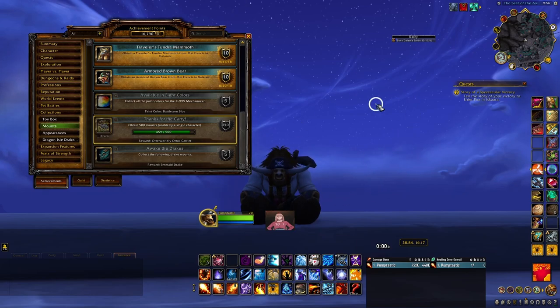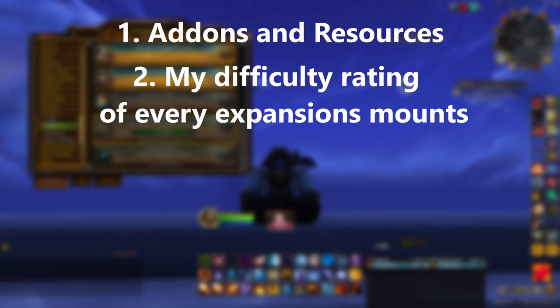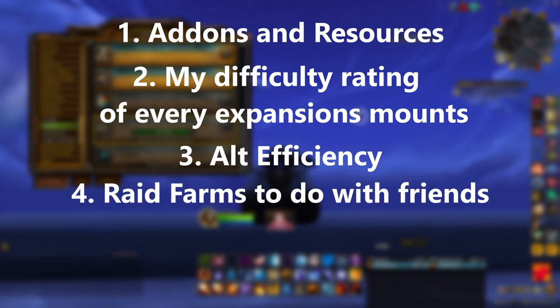So this guide is going to be split into four sections. Number one is going to be add-ons and resources. Number two is going to be my difficulty rating of every expansion's mount list. And then alt efficiency and raid farms to do with friends.